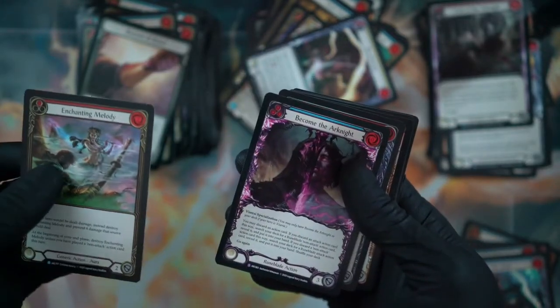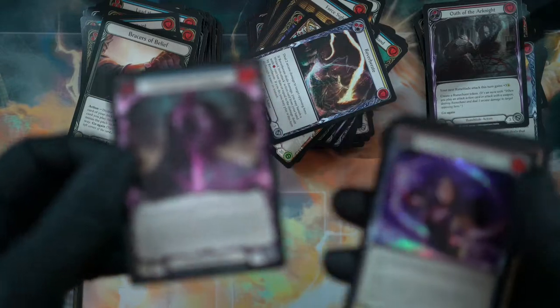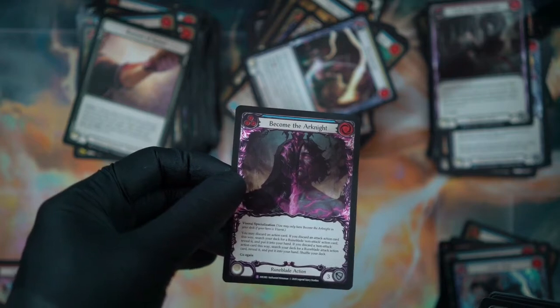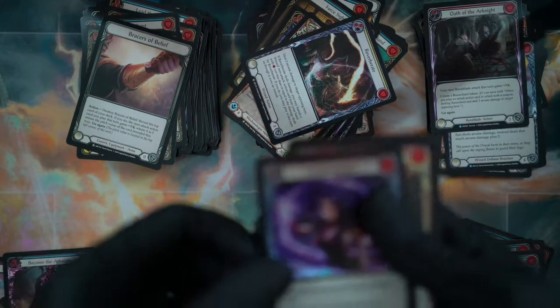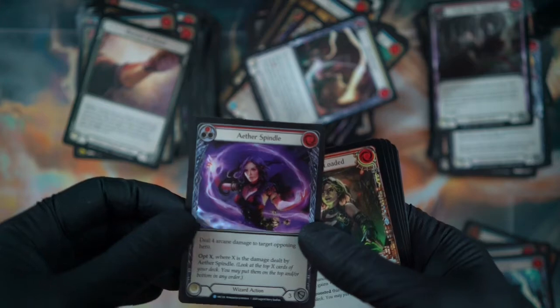Enchanting Melody — whoa, that is a lot of text. I'm going to start putting rares over here. And this is another S card — super rare. Become the Arknight! That's cool. And we got a cool rare foil of Aether Spindle.